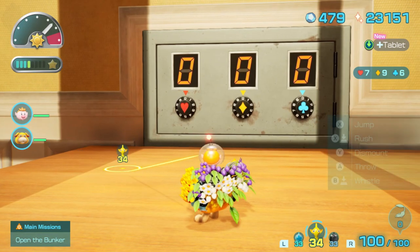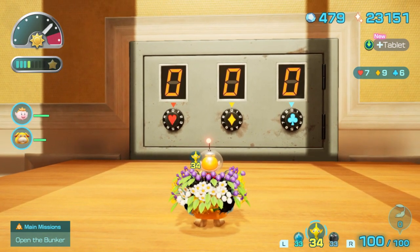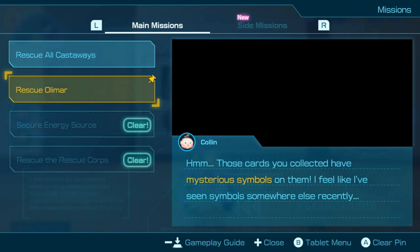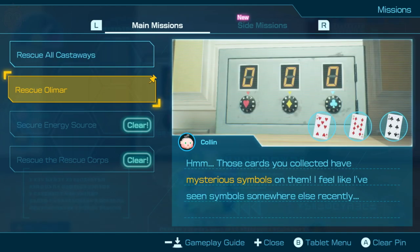Hey folks, Monkey King Hero here. Today we're going to talk about the mission, which is to basically get inside of this vault here.